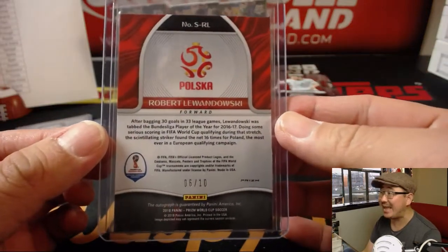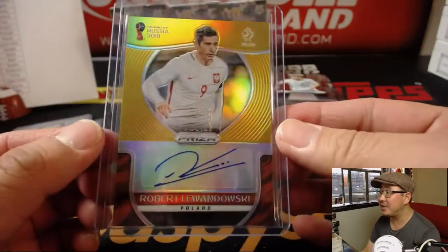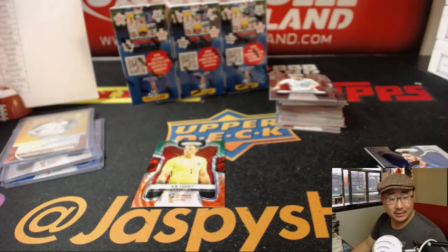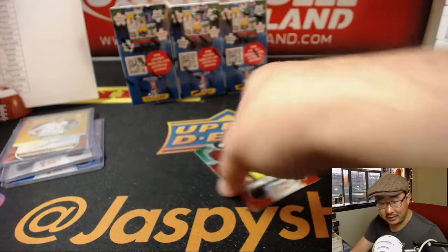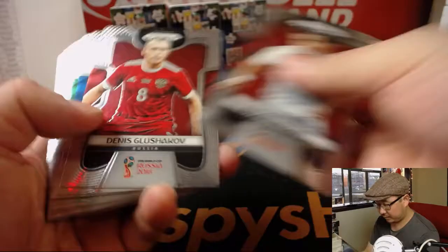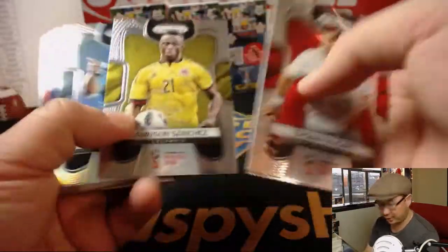We'll save one of these Messies as well. We want another autograph — nice. We're going to get one for Poland. Nice — Robert Lewandowski, the Polish striker, going to Gabriel. 6 out of 10 — that is strong. When's Poland playing next? Looks like Sunday — this Sunday against Colombia. So you'll see him in action then.